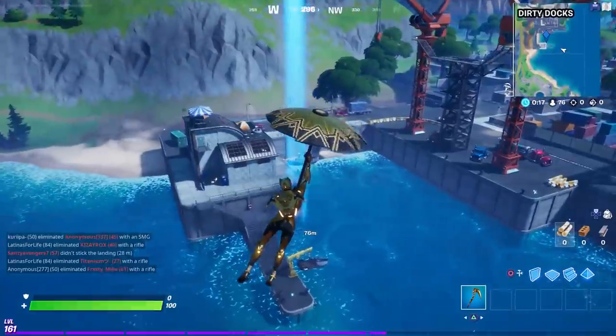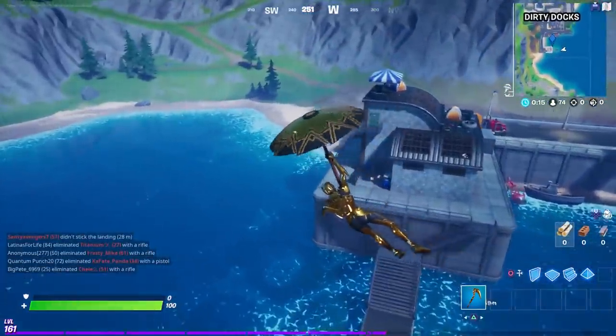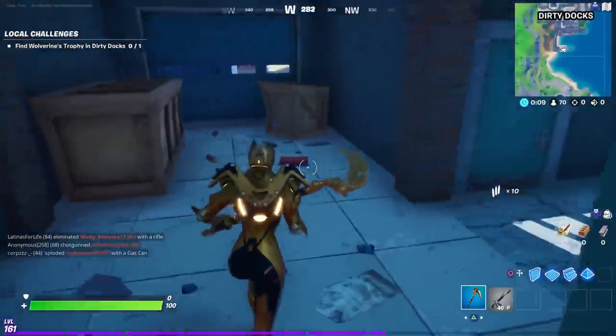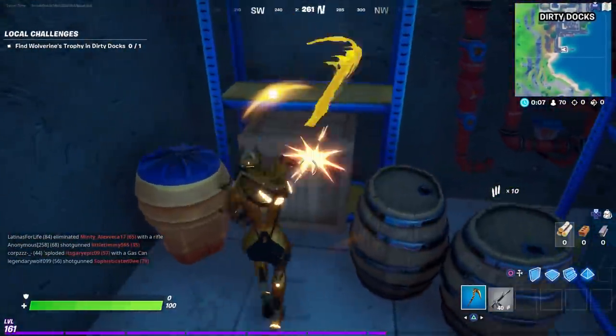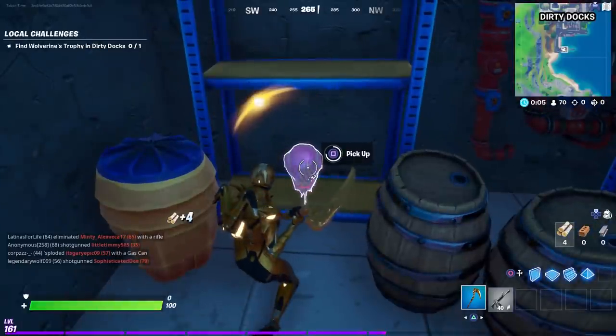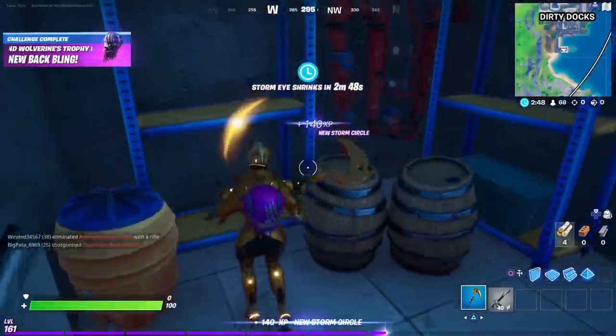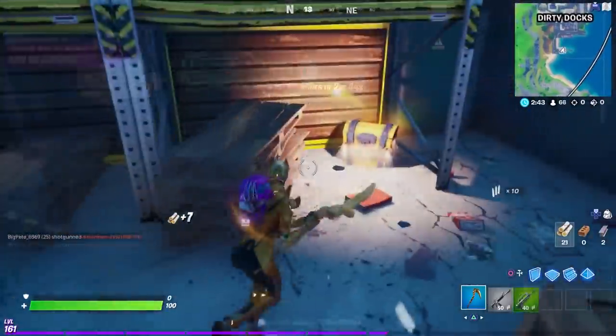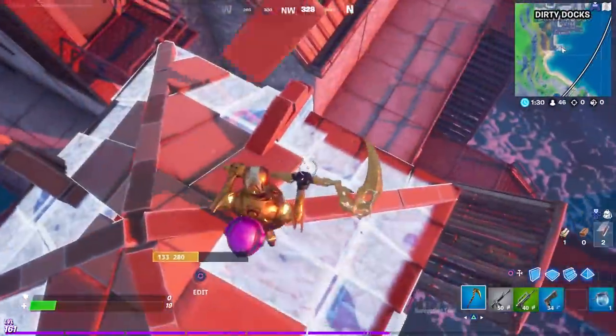To get Wolverine's back bling you have to come to Dirty Docks on the very south end, go through this door right here, and then again through this door right here — it's behind the box. Boom. As you can see it instantly attaches to your back and you now have a brand new back bling.